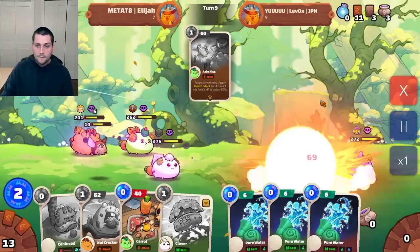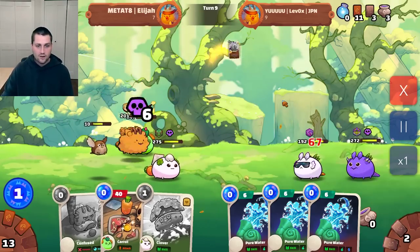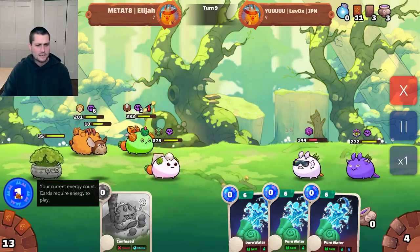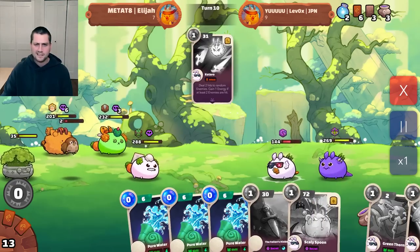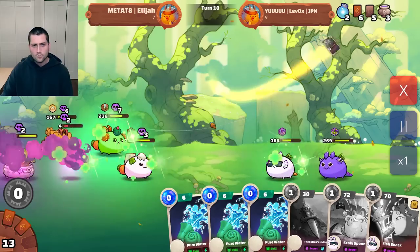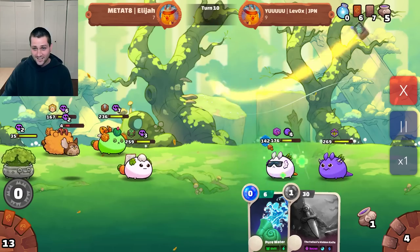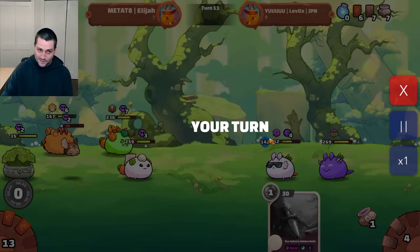So I'm going to go front now, play Axie Kiss, play basically everything I have in my hand — the Nutcracker, the Clover, and then the free Carrot for a little chip damage to cap it off. I do have an extra energy left over, but no big deal. We now put him down to 144 HP on his mid lane. Kataro ends up hitting two of my Axies, so he gets a free energy out of it. Green Thorns for more poison — that's going to finish off my bird. And then two more secrets, 142 shield at the mid, and he goes ahead and plays his Pure Waters to try and buy some more time.